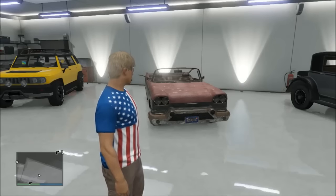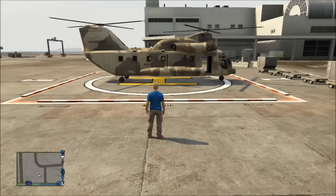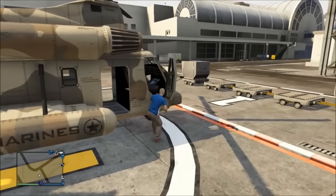So all you're going to need for this glitch is a sniper rifle and a cargo bob. The cargo bob is kind of optional — you can use any helicopter to get to the location, but it's much easier to pick up the mariachi car and fly it back to the city as opposed to driving it through the mountains.